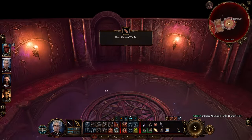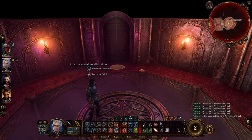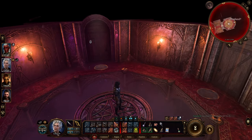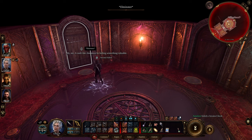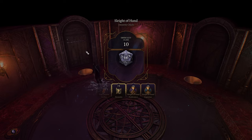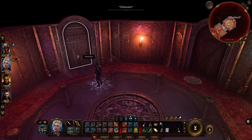Now we get to this room. There are different enemies here — you see the names: Silverhand, Elite Minister, and Karsus. Let's just disarm this trap. The vault is there.